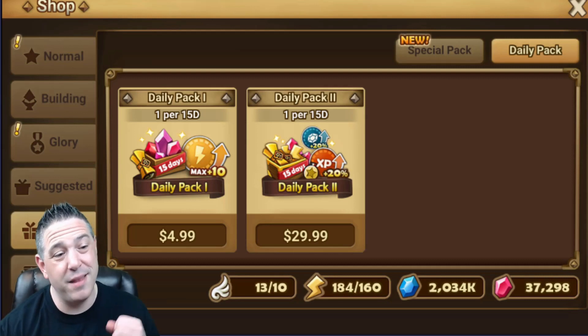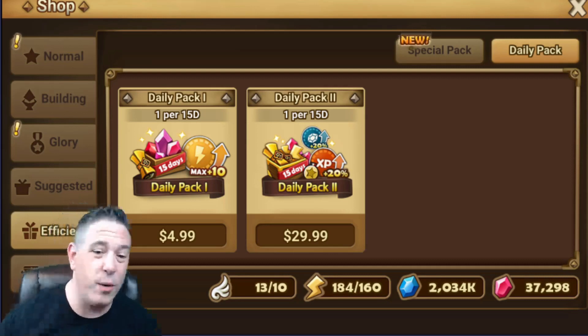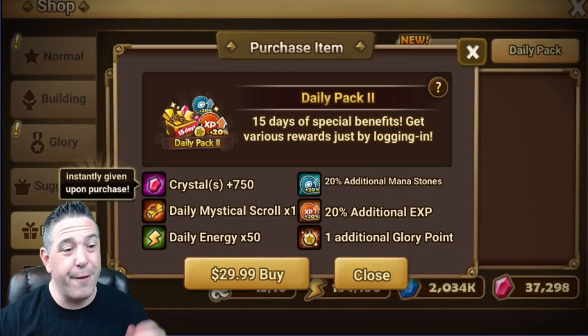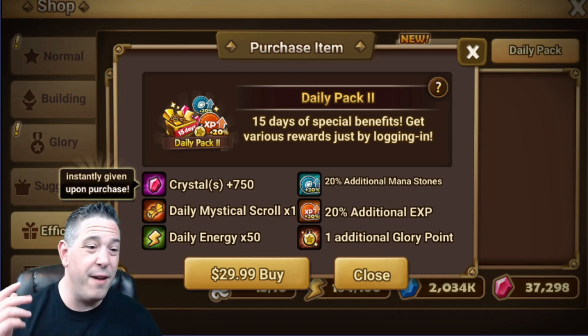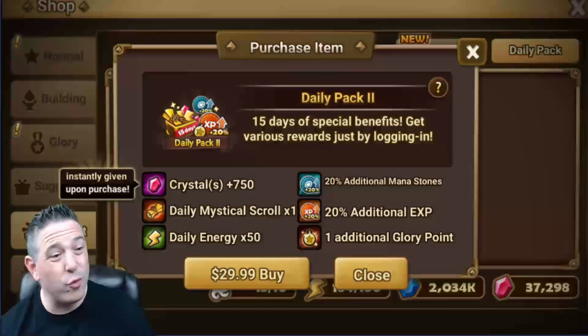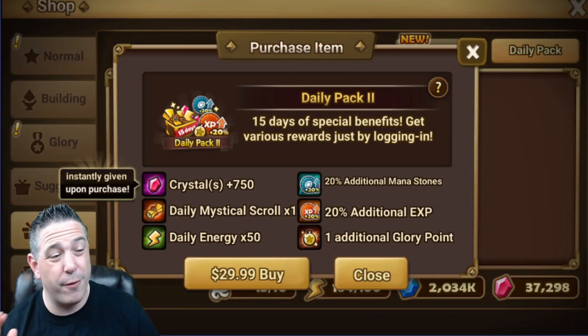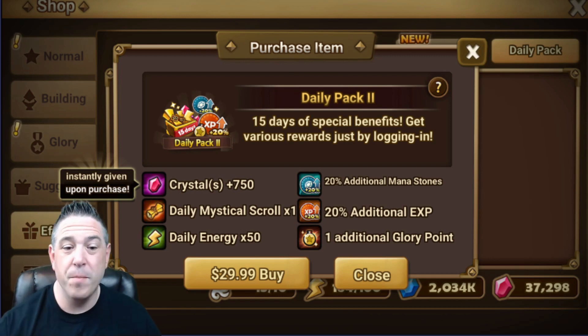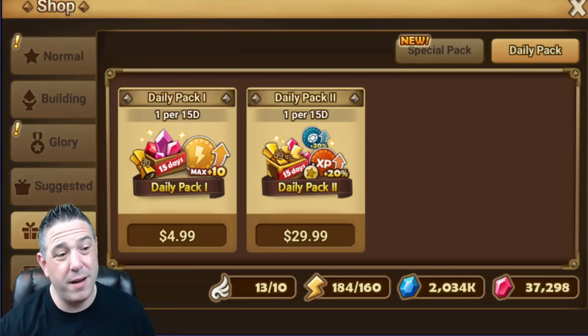The second best pack for those who haven't yet maxed their arena towers is Daily Pack Two. The value from a contents perspective is absolutely insane: every fight gives you 20% more mana and 20% more EXP, plus an additional glory point for every arena fight. If you spend anything at all, Daily Pack One first — and if you haven't maxed your arena towers, Daily Pack Two is your next choice. Even if you have maxed them, it's usually still really good value.